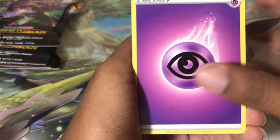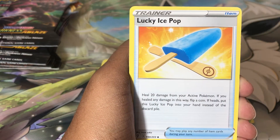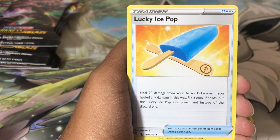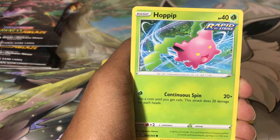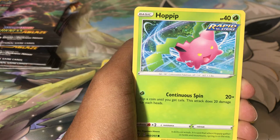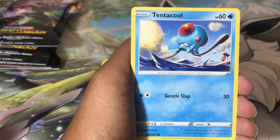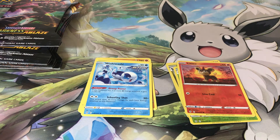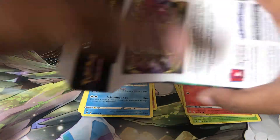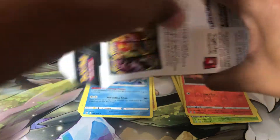I hope you guys are keeping up on the TCG. I was watching videos today while getting food and going to GameStop — there's a lot of stuff coming out at the end of this month and all of October. It's so much happening that if you want it all, you really have to start saving your money like now. We got a reverse holo Litleo and a non-holographic Wishiwashi. Wow, nothing in there — we have to get something in Darkness Ablaze.